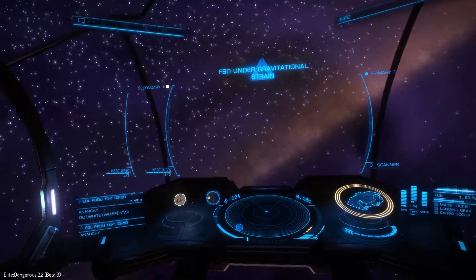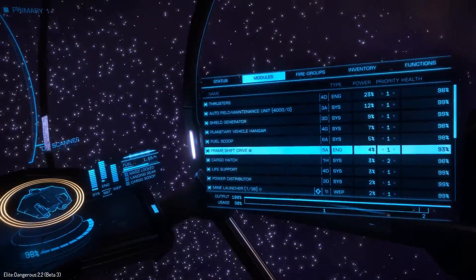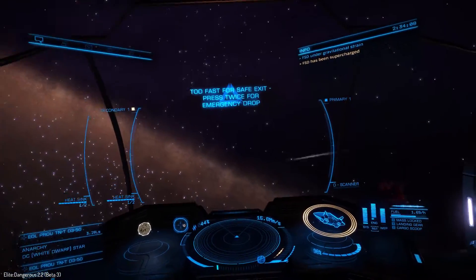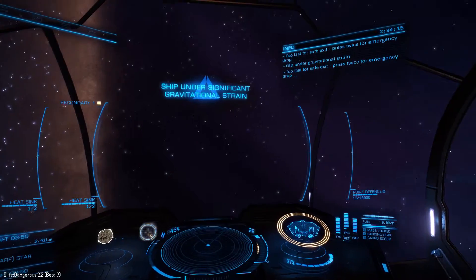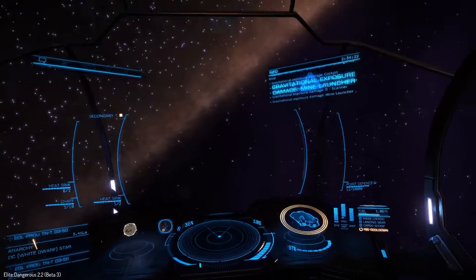We're going to stop right in the middle of this thing. As it stands right now, we're taking damage — you can see our hull at 93, 92 — we're taking damage just by staying in here. Now if we were to drop out of supercruise in this... oh yes, we are taking damage. It looks like gravitational damage — whoa, big time.